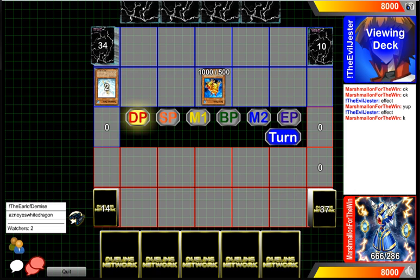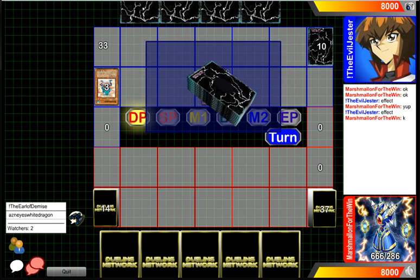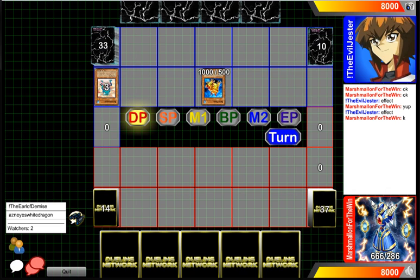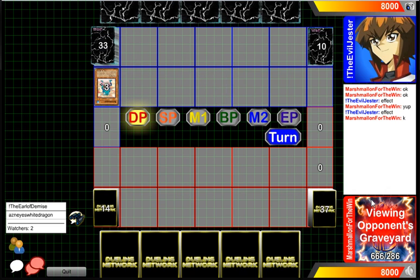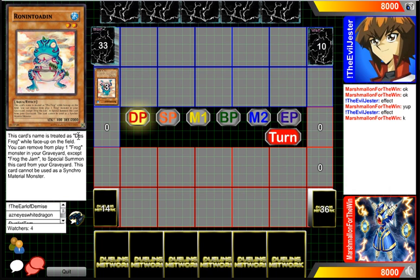I've seen the Uriah deck once or twice in person but didn't really get to see it to its full extent — I just kind of beat it because it does take a little bit to set up, and Heavy Storm does beat it. But there's a whole bunch of stuff that protects it, like Imperial Custom. As for our player in the blue, I think he might be playing Lancer Monarchs, because regular Monarchs doesn't really run a rodent hood.